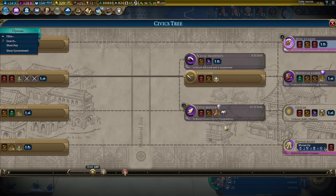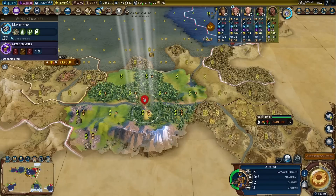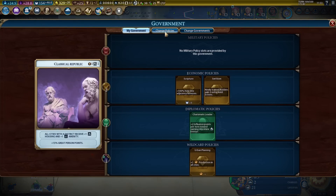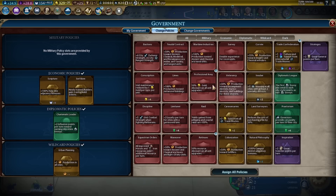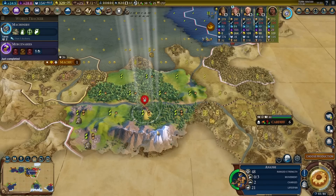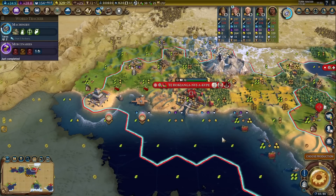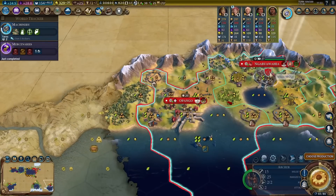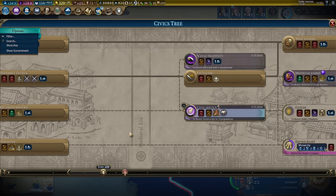Mercenaries — some progress towards civil service, that's fine. I could switch policies if we want to get that crossbowman. We could actually pick up professional army temporarily. Let's go with professional army for a few turns — we're keeping scripture and serfdom for obvious reasons. We still have to actually finish machinery first.